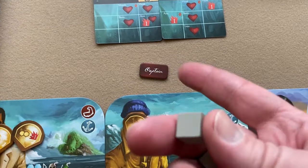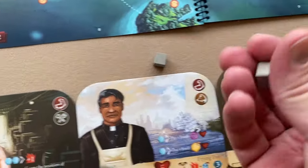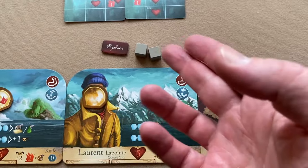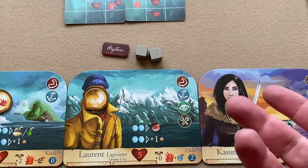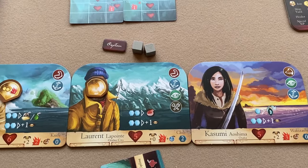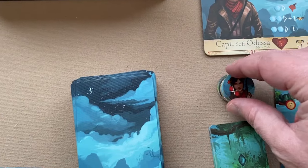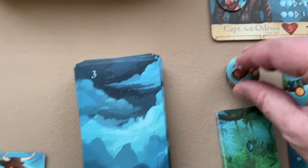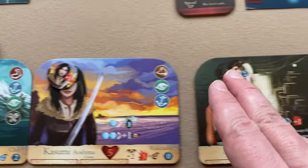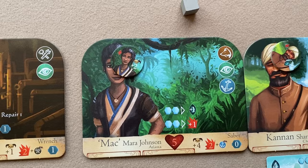In a three-player game, the current player gets two combat action tokens and the other two players each get one. In a four-player game each player gets one, in a two-player game each player gets two. Each crew member also gets their own synergy token placed nearby.